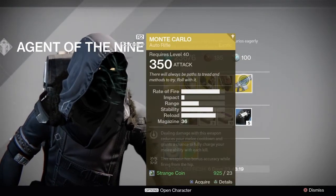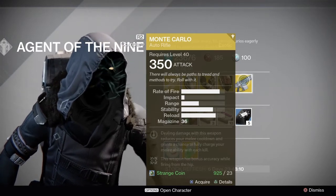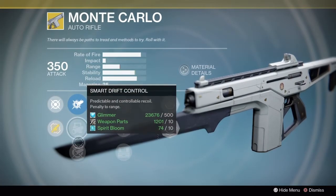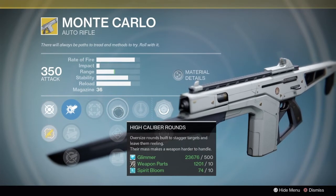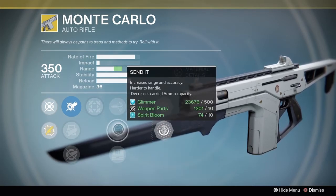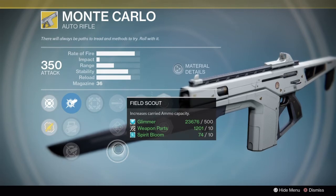We have the Monte Carlo for 350 attack. Dealing damage with this weapon reduces your melee cooldown and grants a chance to fully charge your melee ability with each kill. This weapon also has bonus accuracy while firing from the hip. High Caliber Rounds send it — increased range and accuracy but harder to handle and decreases carried ammo capacity. Field Scout increases carried ammo capacity.